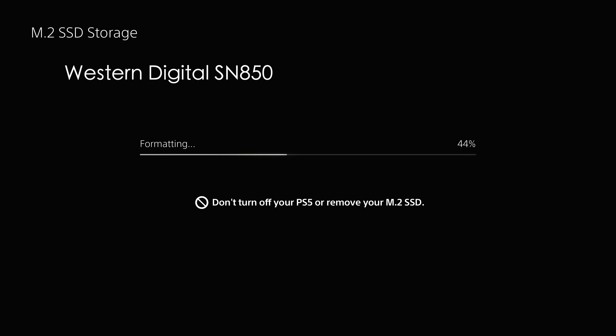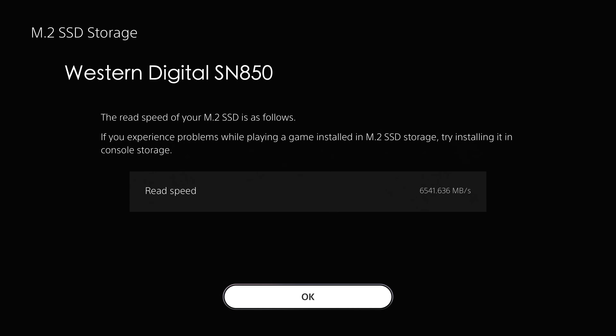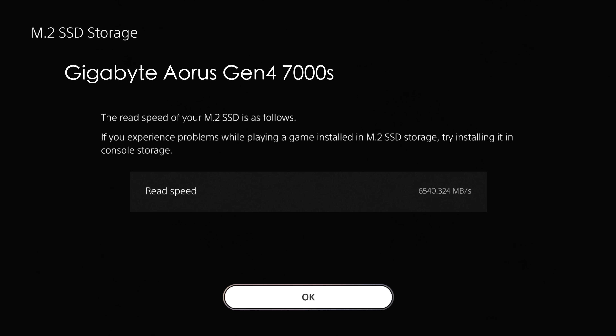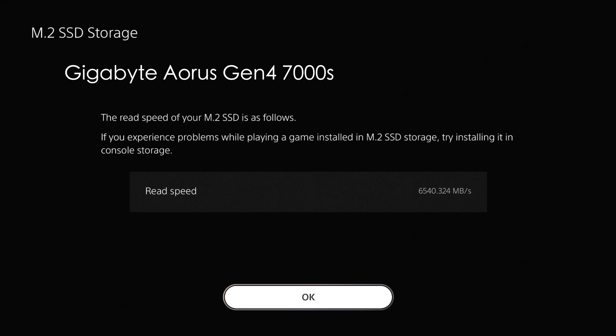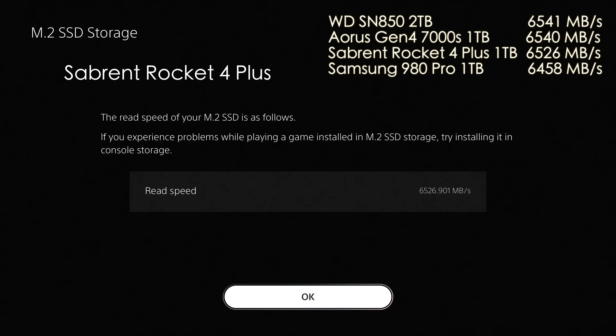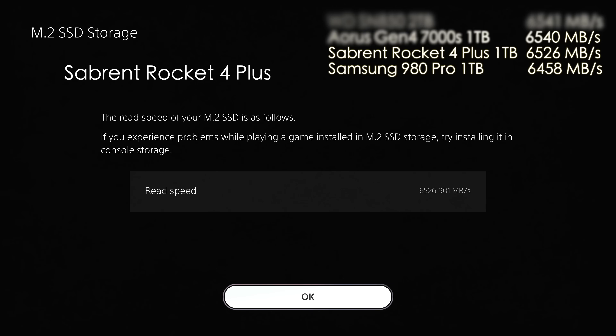Next up is the Western Digital SN850 and we get 6541. Then we try the Gigabyte and we get 6540. Finally, we have the Sabrent Rocket 4 Plus and it does really well at 6526. So all four drives are pretty much the same and within any variance you can expect by running the test again.